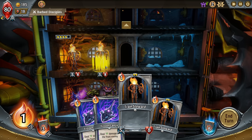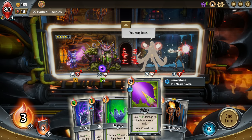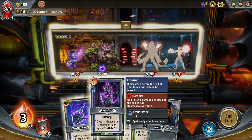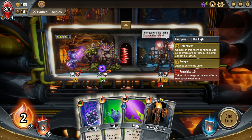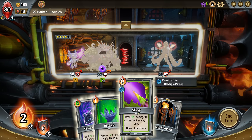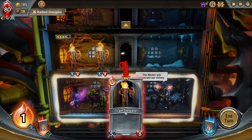Might as well just get rid of that. We can throw another Trained Steward in, and put this one up at the top. Final wave — okay, here's a nice Sting, 18 damage here. I think the Frostbite would be nice. So now it takes 10 damage at the end of the turn, then 9, then 8 — pretty good for bosses or big enemies we can't kill right away. Do the regen here and we're good.